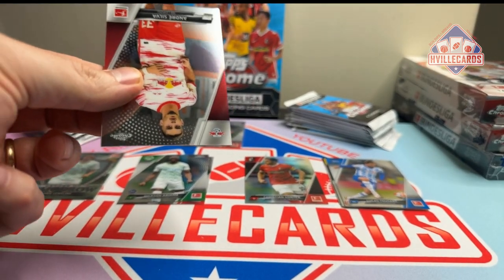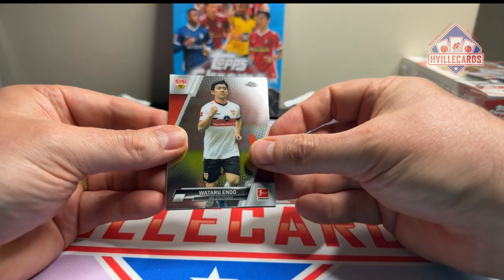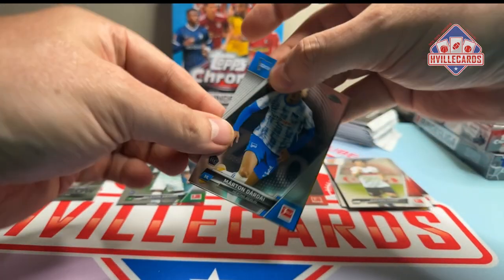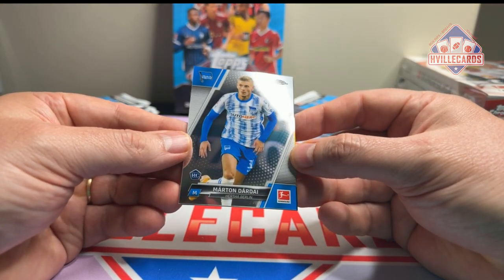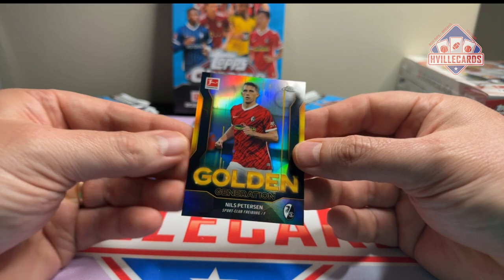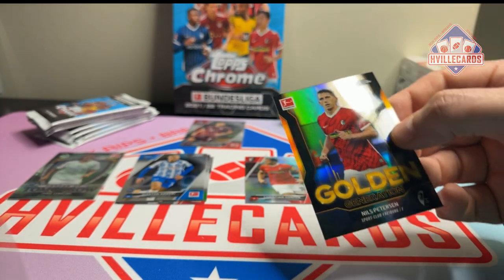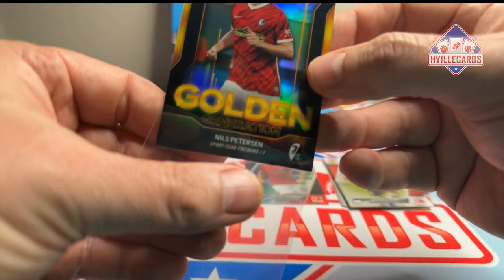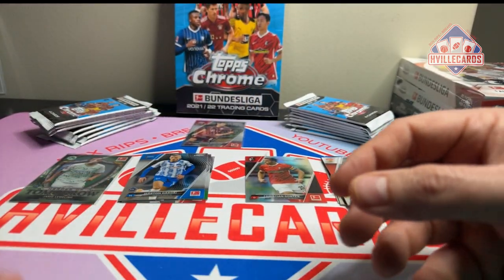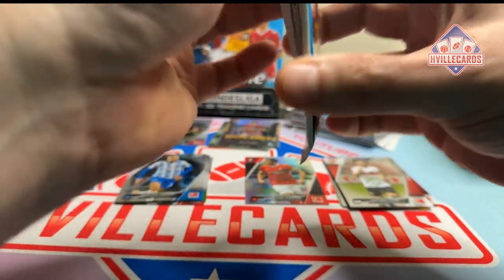I love these Topps Chrome Bundesliga cards. Next pack: Andre Silva, Wataru Endo, a Martin Dardai — which is a rookie — and a Golden Generation Nils Petersen. No idea who he is. I think you get two of these per box, or maybe more. I'll put the special ones up here.